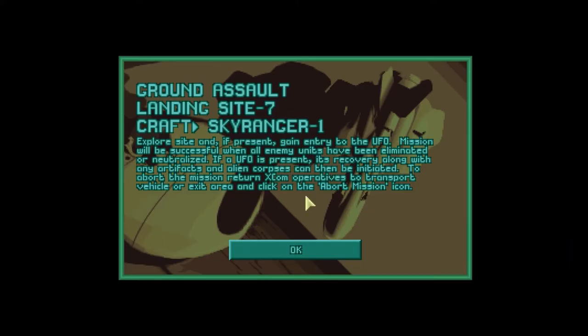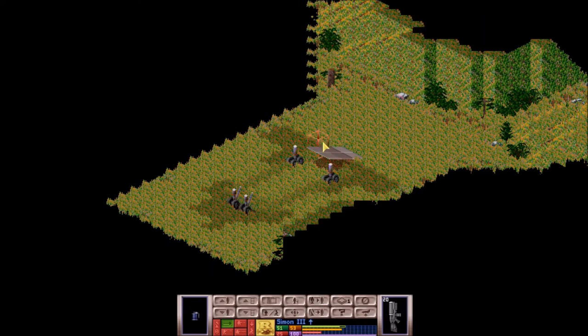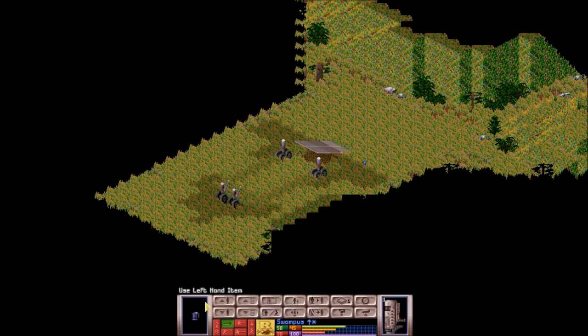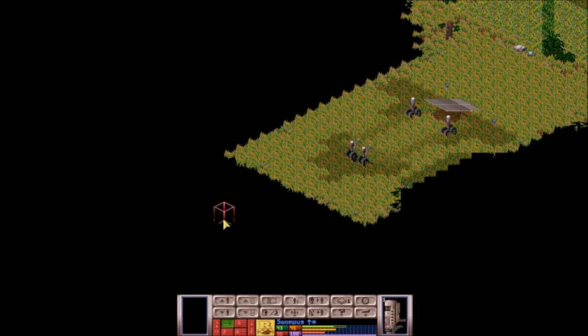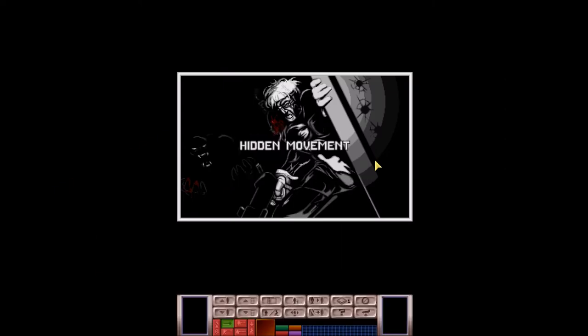All right, let's do this. We're in some sort of a forest terrain, I guess. Of course we're going to do our usual thing — we'll throw out these guys. Do we know where we are yet? Not really. Let's see what we got. Let's see if we have another mixed race combo.